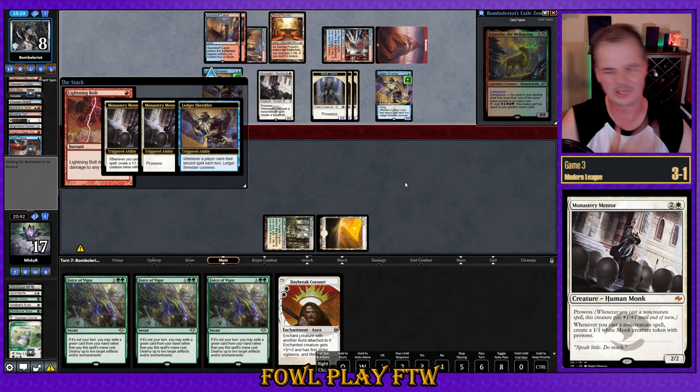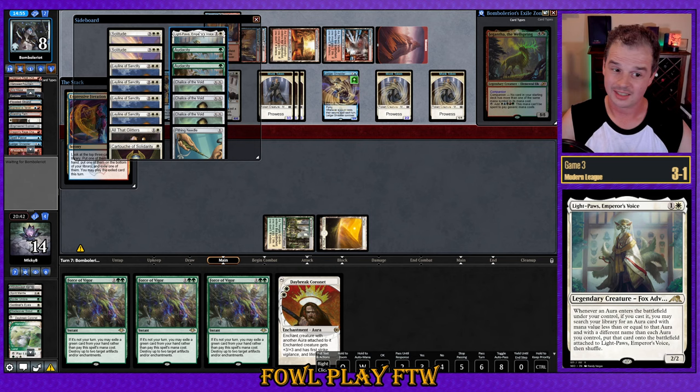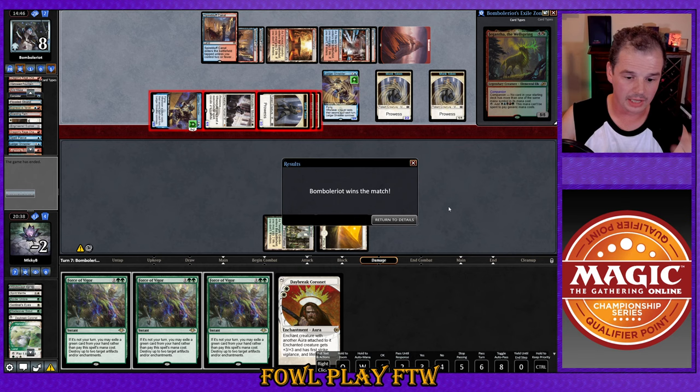Instead of Force of Vigor we could have had Cartouche, All That Glitters, Audacity, Light Paws — we could have had a lot of good stuff here. Opponent attacking in — and that might even be lethal. It's 9, 14, 17 damage — opponent has got us. Well, that one stings. But we did still end the league at three and two. Maybe a little bit of missed sideboarding there after seeing half of our opponent's deck — there wasn't one Grinding Station or a single Underworld Breach that we saw.